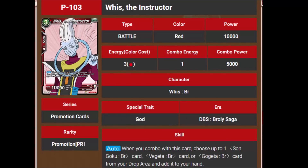Then we've got the 5 cards from Broly Pack 2, starting with Whis the Instructor. He's a 3-cost 10,000 power. When you combo with this card, choose up to 1 Goku BR card, Vegeta BR card, or Gogeta BR card from your drop area and add it to your hand. He's got a combo energy of 1 for 5,000 power — a bit steep, but you get to add any of them back to your hand. So if you needed a Gogeta to fuse with, or a Goku or Vegeta that got milled off the top of your deck, or even if you used them for a fusion previously and need to do it again, this card handles that. Nice card.